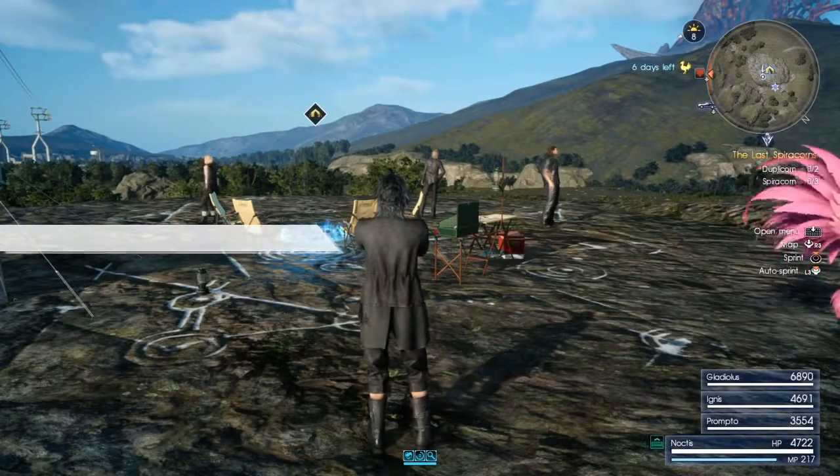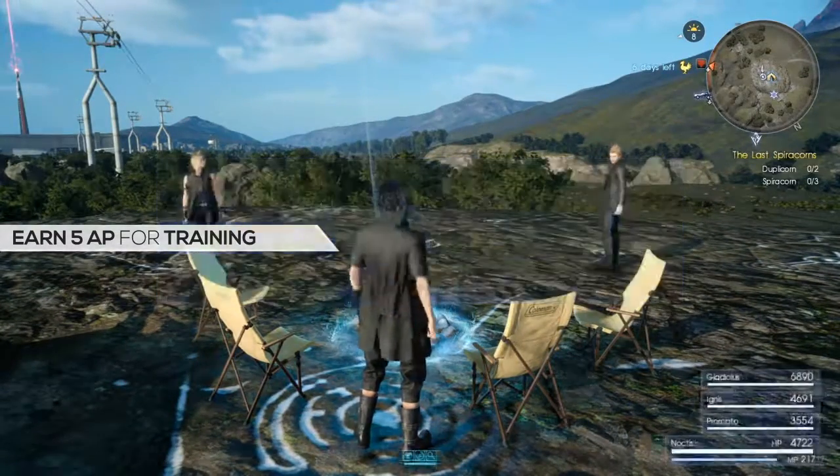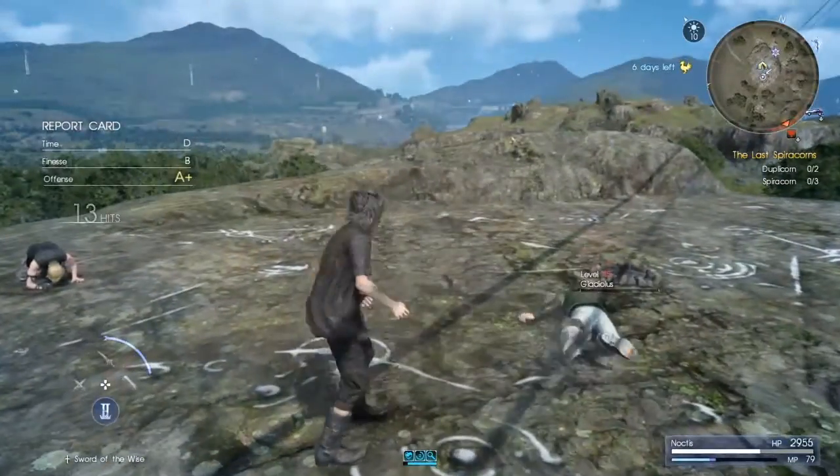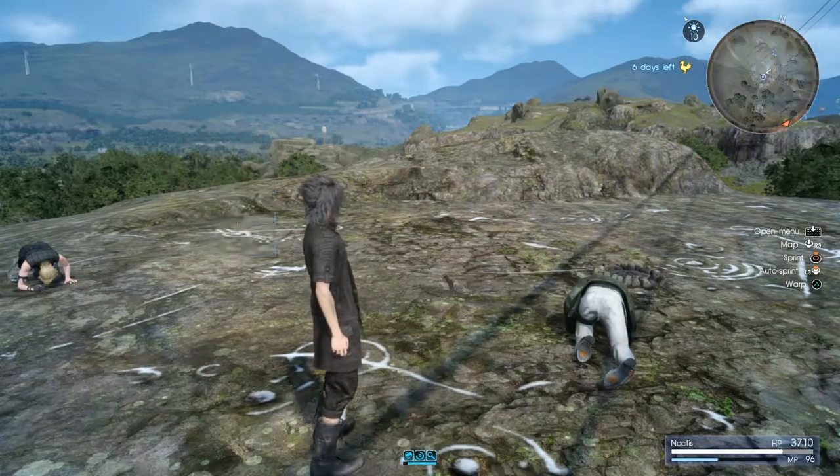You might have noticed a training option when you visit a haven. These become available as your team gets stronger, and they're a great way to practice fighting as Noctis. Completing a training exercise for the first time will reward you with 5 AP, and you can also earn additional AP during the fight by performing kill moves.